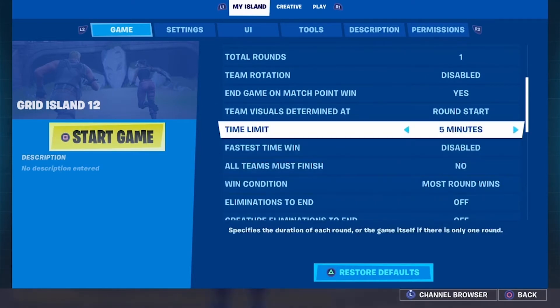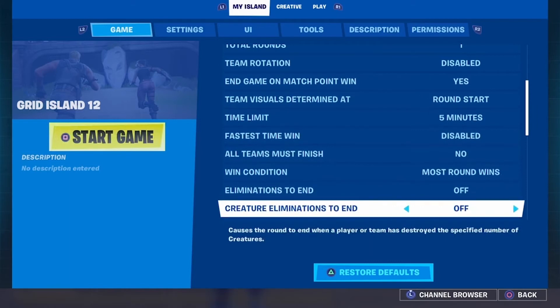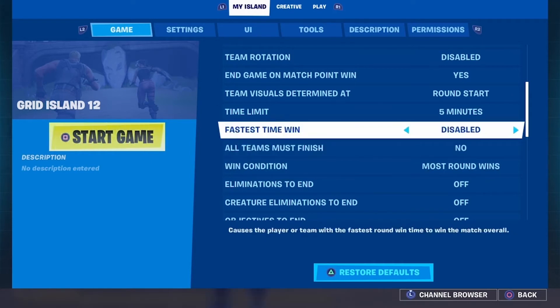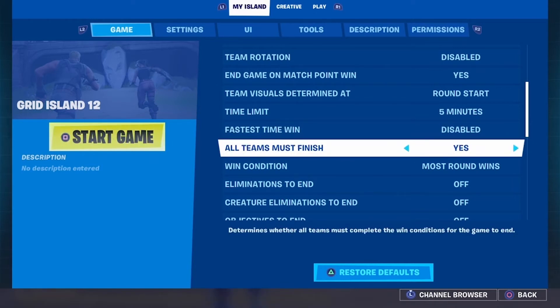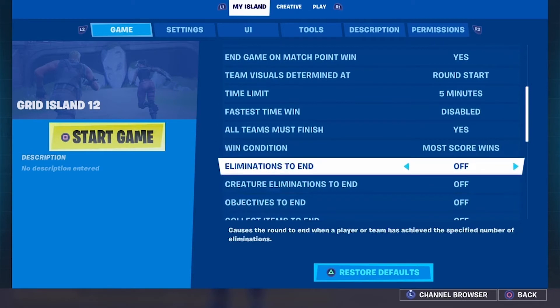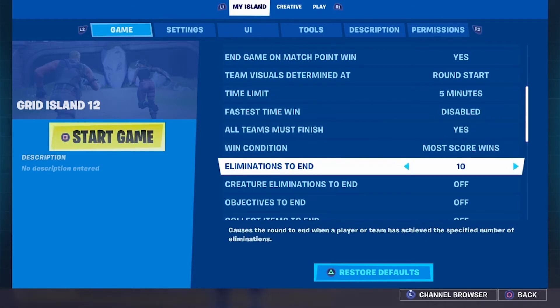So these settings here have to do with the kind of game you're setting up. Fastest time wins — say if you've got two teams competing to complete objectives or get to a certain score, it could be that the first team to complete that will win. All teams must finish — if you've got an objective based game with two teams, the game won't end when the first team wins, so you have to set that to yes so the first team can spectate the second team completing theirs. Win condition — most round wins. If you're setting up a round based fighting game, you can have it as most score, which can be a cumulative score over all the different rounds. Eliminations to end — if you want a real basic game, simply set the number of kills you want to end the game, kind of like a classic Call of Duty deathmatch — say first one to 20 kills and the game will end.